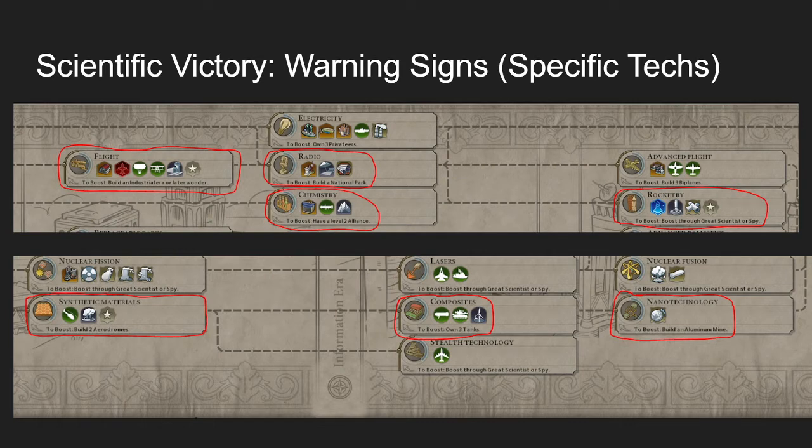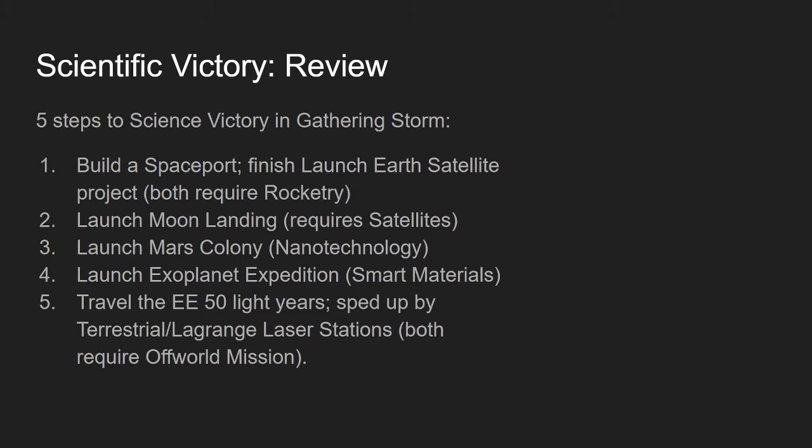Nanotechnology is a little further down the road — Rocketry and Satellites are both in the top of the tech tree, but Nanotechnology is in the bottom and is an era further forward. So if someone's at Nanotechnology, they're much more threatening than if they're only at Rocketry or Satellites.